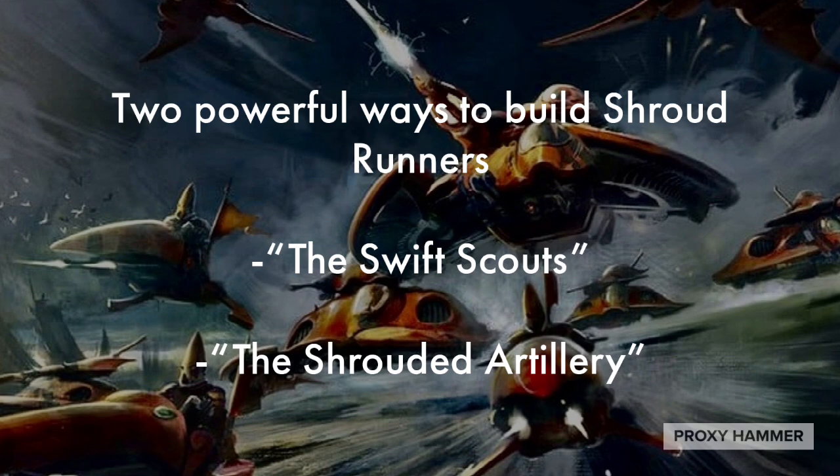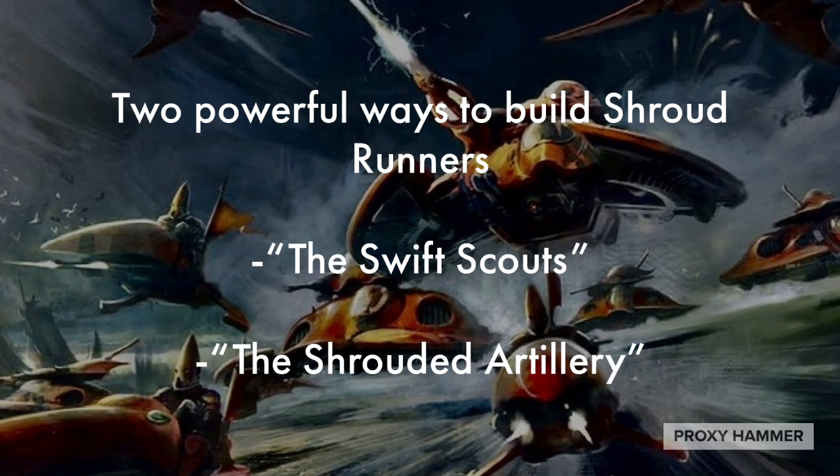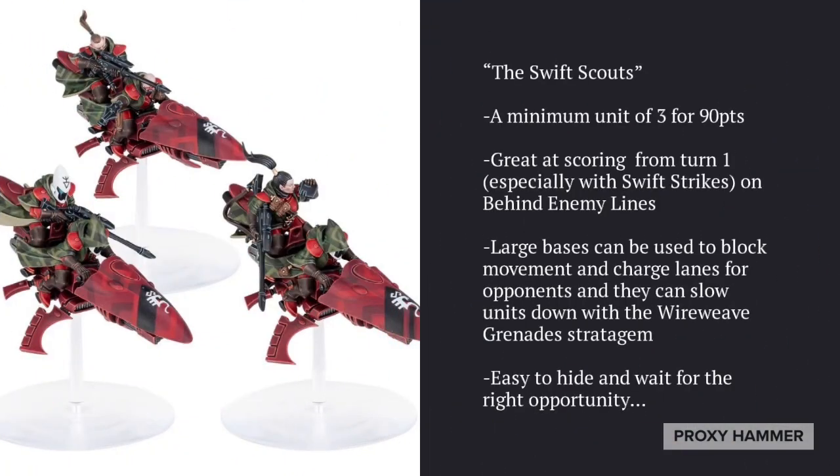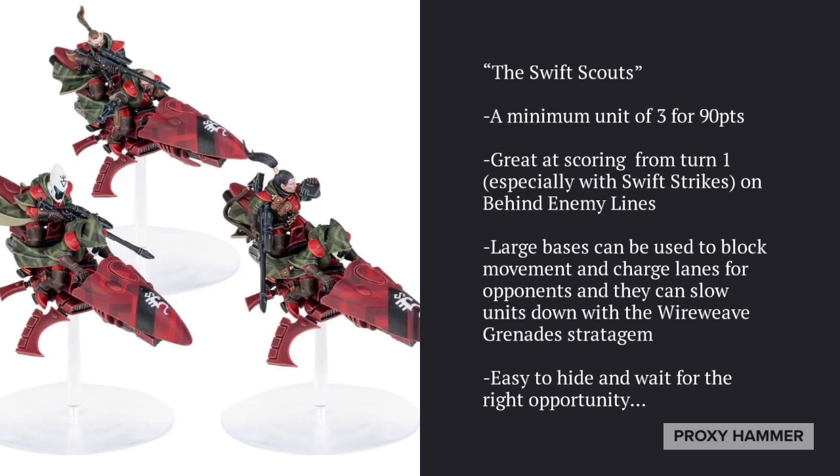There are two powerful ways to run Shroudrunners: Swift Scouts and Shrouded Artillery. Swift Scouts is a minimum unit of three for 90 points, great at scoring from turn one — especially with Swift Strikes — on behind enemy lines, which gives you three points just for having one unit in the enemy deployment zone. This unit can also hang back for chip damage, act as a screening unit, block movement and charge lanes, and slow enemies with the Wire Weave Grenade Stratagem.